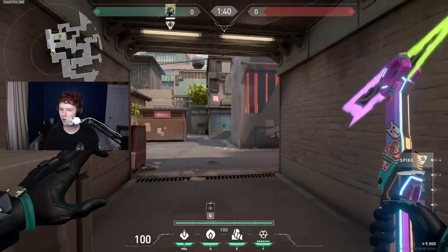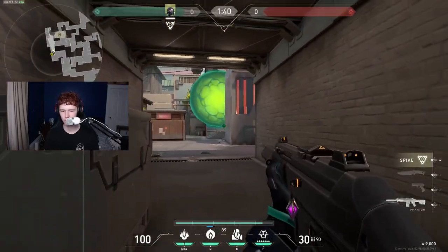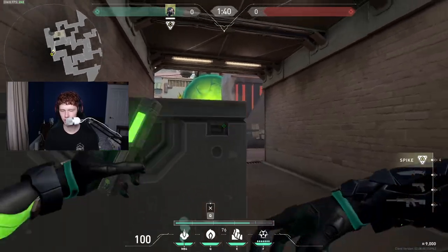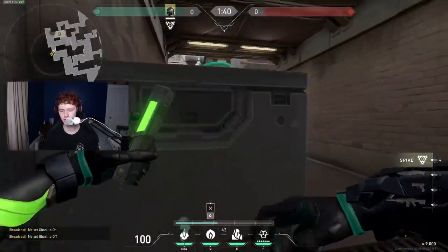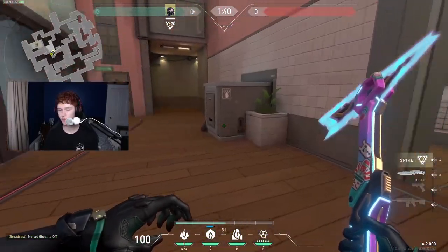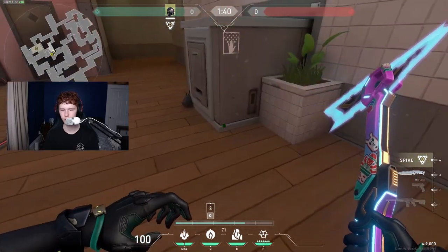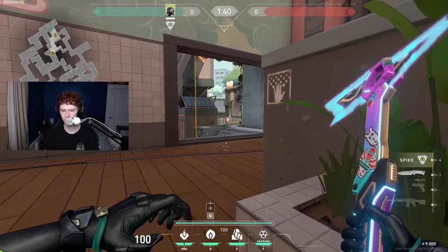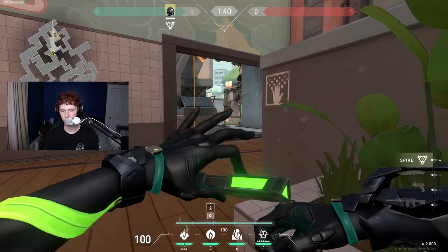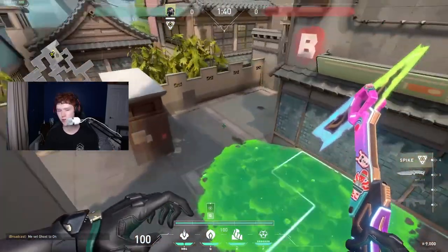If you plant on B main, you can go for those lineups, but how I usually play it is use the one-way I showed earlier and play off it — if you need a molly it adds the decay you need. You can just play behind this box and bounce off mollies. But if you're in heaven and need to molly the new B main plant, stand right next to this flower pot, align your crosshair on the end of the wood like so, and that'll drop really quickly and hit the new B main plant.